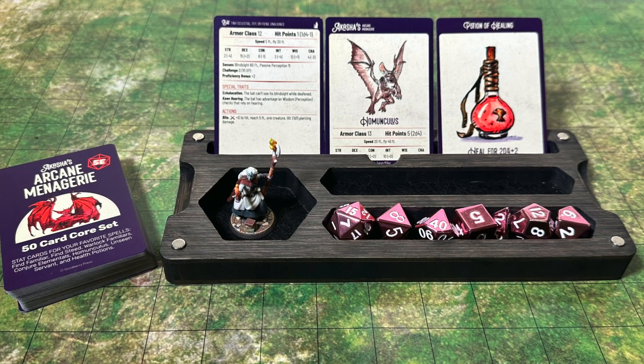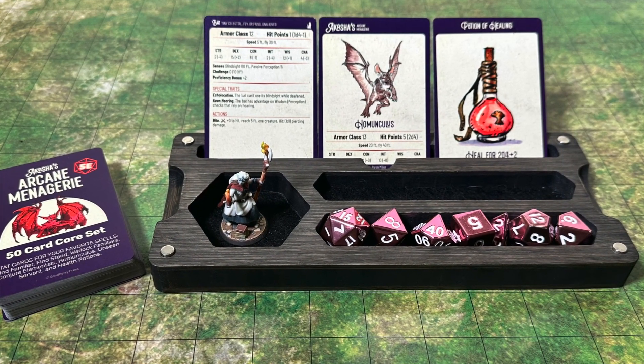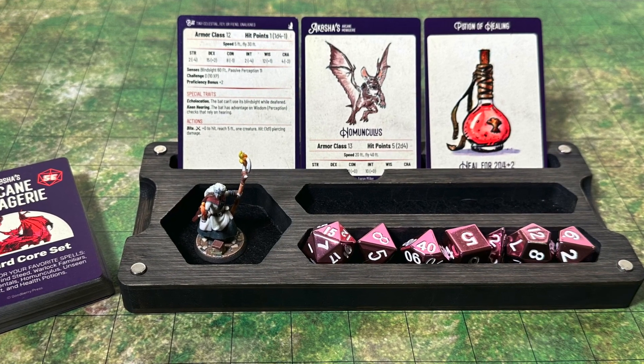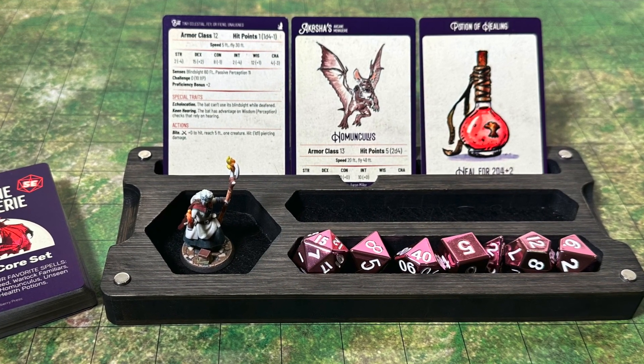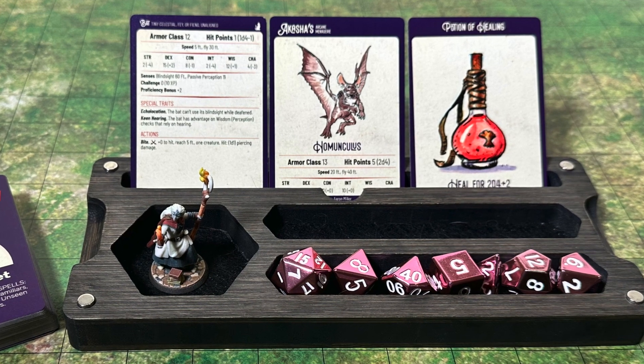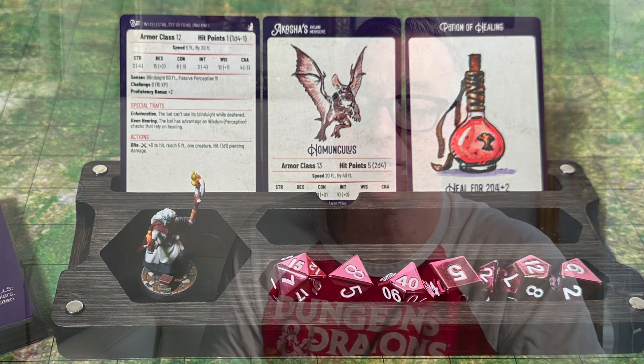These cards will make your gameplay faster and easier, and Wild Shape is certainly the king here. The other cards, which have been requested by you guys, will help you remember that you might have a Familiar out, and you don't want to forget for it to take its turn. Or maybe you've just been given a health potion, and you just want to make sure you remember that you have it in your inventory so that you can use it in the next big battle.